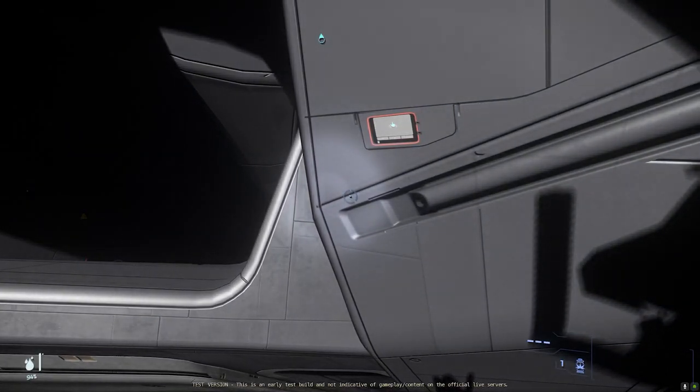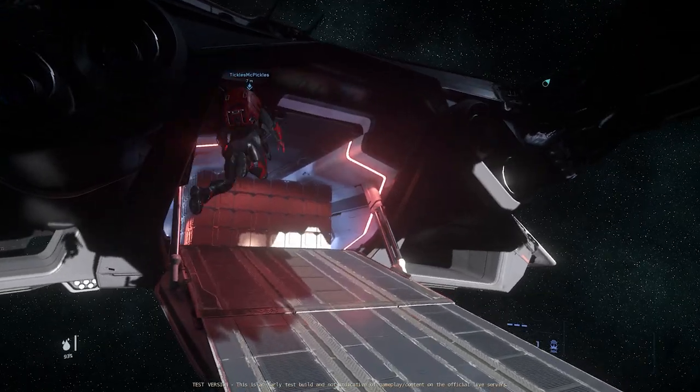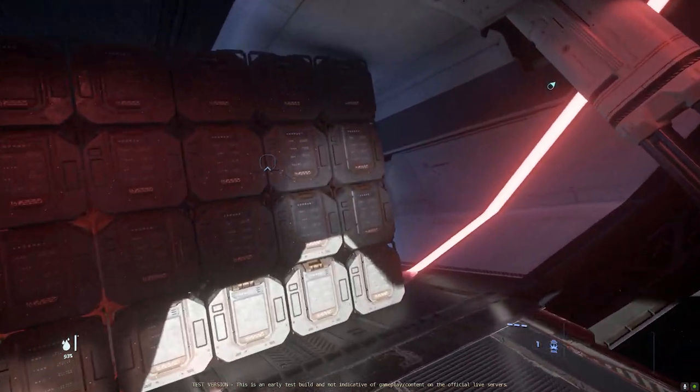When ships are in that state, the gravity and power on the ship is off, and the cargo will remain on the grid as if it was brand new, but the doors are fully interactable so you can move through the ship.